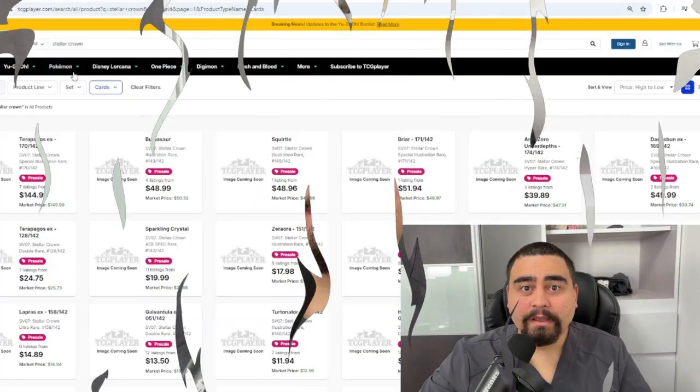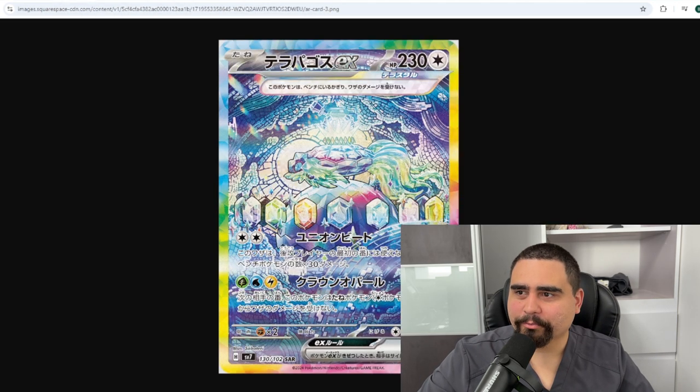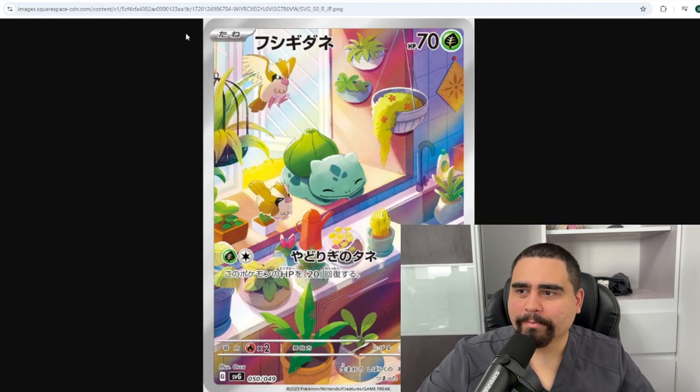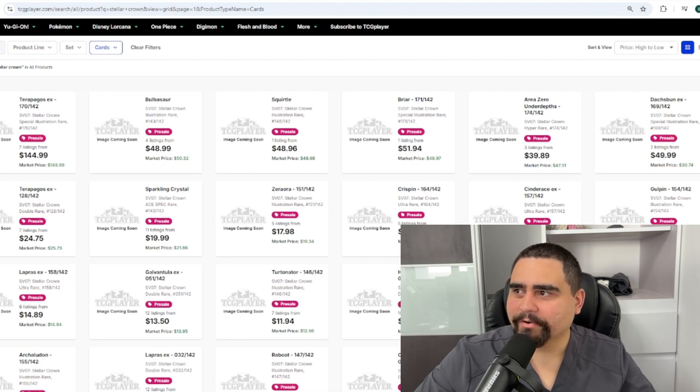This set releases on the 13th of September, and we already have prices on TCG Player and people selling on eBay, so we can see pre-prices for these cards. We have Terapagos — the rainbow turtle — at $150 market price. Then Bulbasaur as the second most expensive, and Squirtle as the third most expensive at $50.